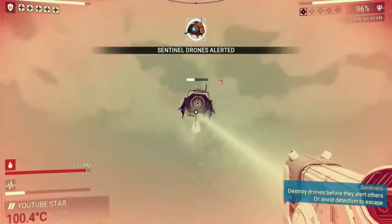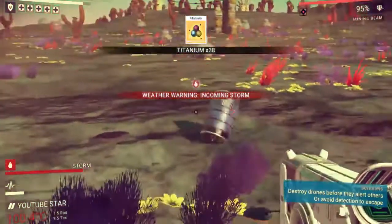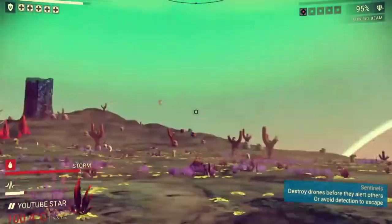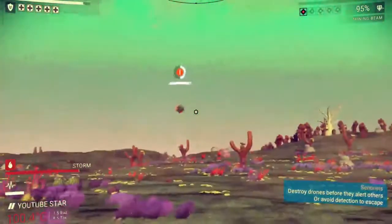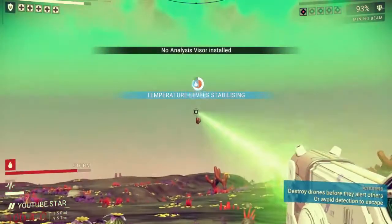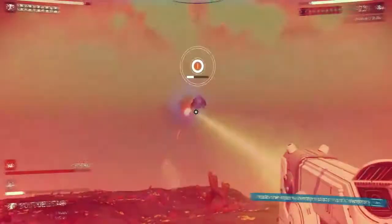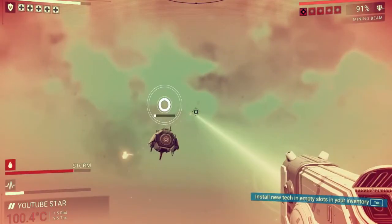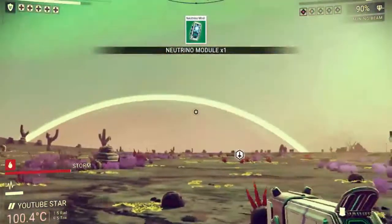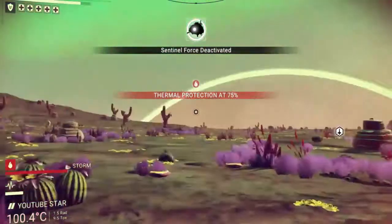This is what happens when you shoot the little robot without your plasma launcher. Mining laser you to death — I'll do it, I'm not scared. Mining laser for the win — take all your things.